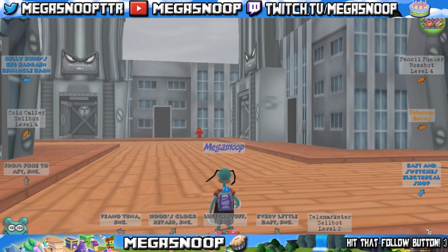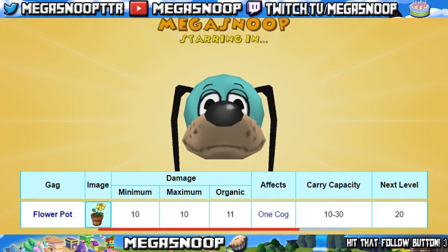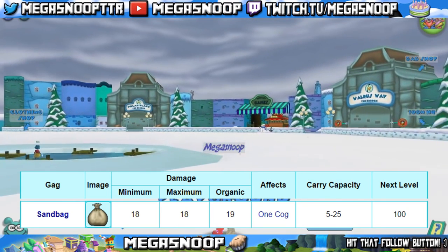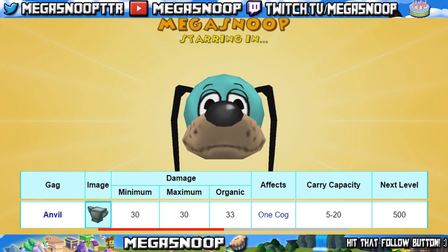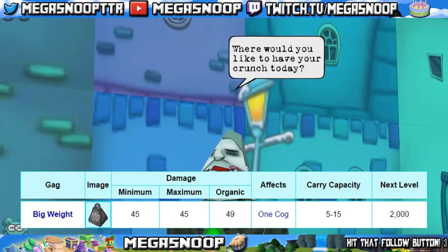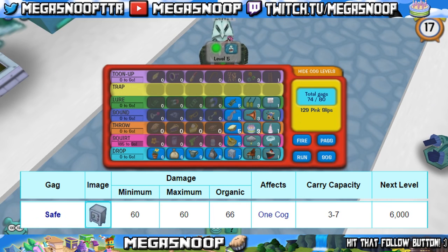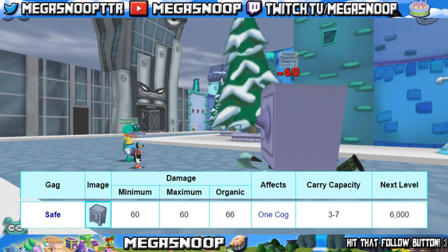Now let's go through all the gags individually. The level 1 drop is the flower pot — it'll do 10 damage, organically 11, can take out up to a level 1, and affects 1 cog. The sandbag will do 18 damage, organically 19, affects 1 cog, and can take out as high as a level 2 on its own. The level 3 anvil will do 30 damage, organically 33, affects 1 cog, and can take out up to a level 4. Big weight will do 45 damage, organically 49, affects 1 cog, and can take out up to a level 5. The level 5 drop, the safe, will do 60 damage, organically 66, affects 1 cog, and can take out up to a level 6.